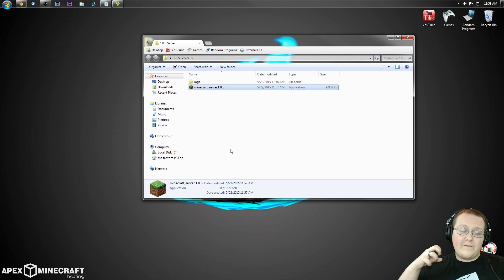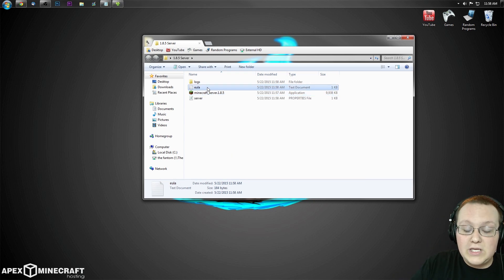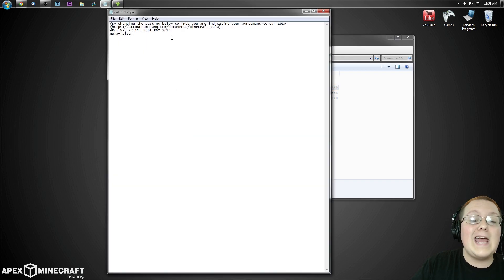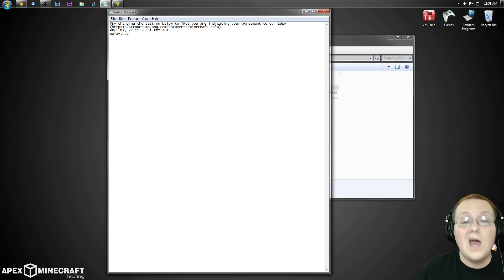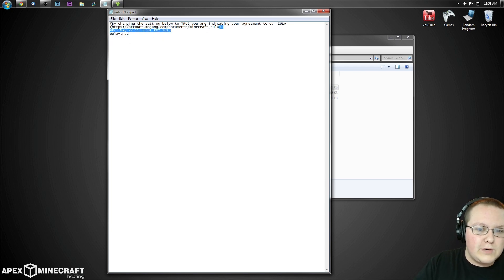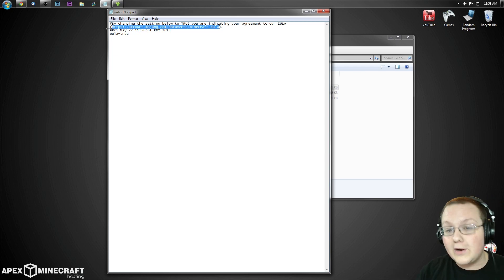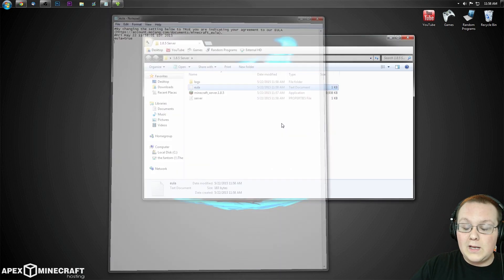Double-click on minecraft_server.1.8.5, confirm you want to run the server, and it will create some things. But we still need to agree to the EULA — double-click on it to open it in Notepad. Change 'eula=false' to 'eula=true'. Make sure it's spelled correctly and all lowercase, otherwise it will not work. Click File and Save. Make sure you actually agree to the EULA before doing this.